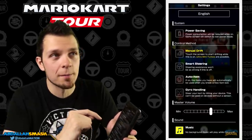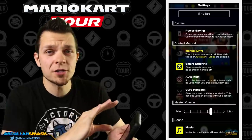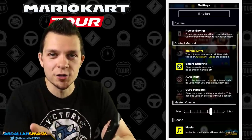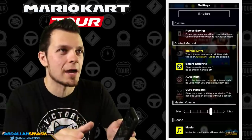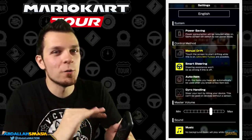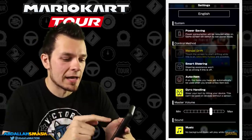I highly suggest taking auto item off. Smart steering, on the other hand, is another thing I would suggest turning off. What smart steering does is it pretty much prevents you from going into any off-road shortcuts if you're not intending to do so with a mushroom, a frenzy, or a giant shroom. If you have it on, you're gonna be steered back onto the road. So you definitely want to turn that off, which leaves two options: manual drift and gyro handling.